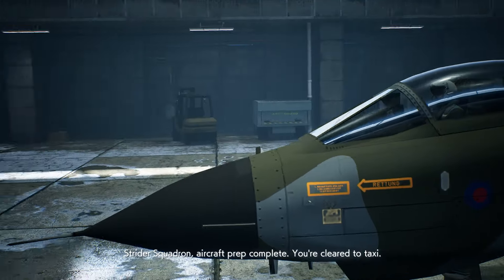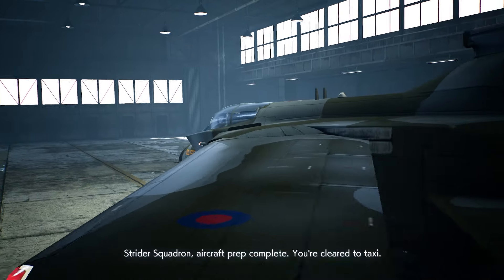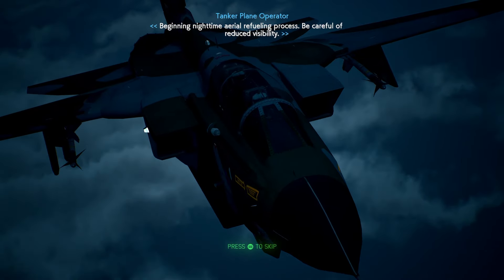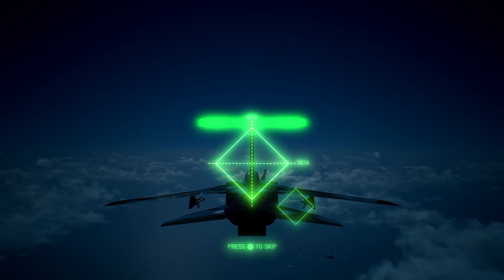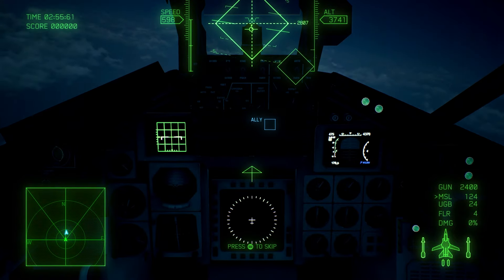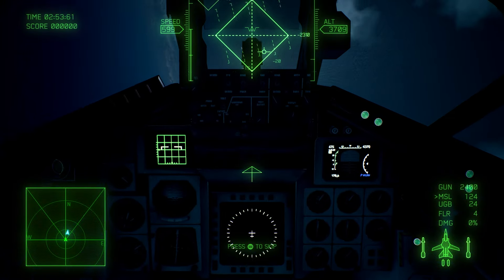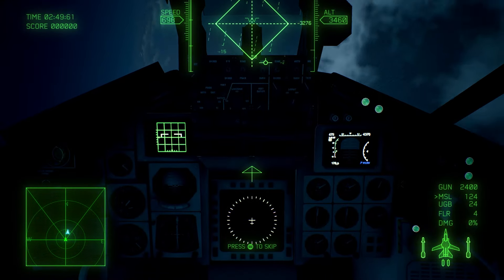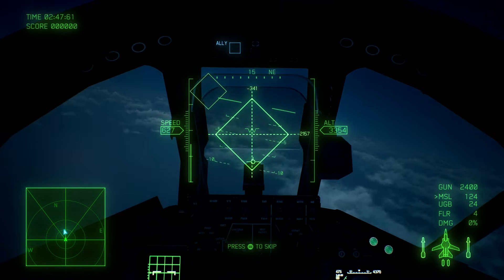Strider Squadron aircraft prep complete. You're cleared to taxi. Beginning nighttime aerial refueling process — be careful of reduced visibility. All right, first things first: cockpit. Not a working cockpit — well, semi-working cockpit. Some of the instruments are working. So we'll call it a half-working cockpit.